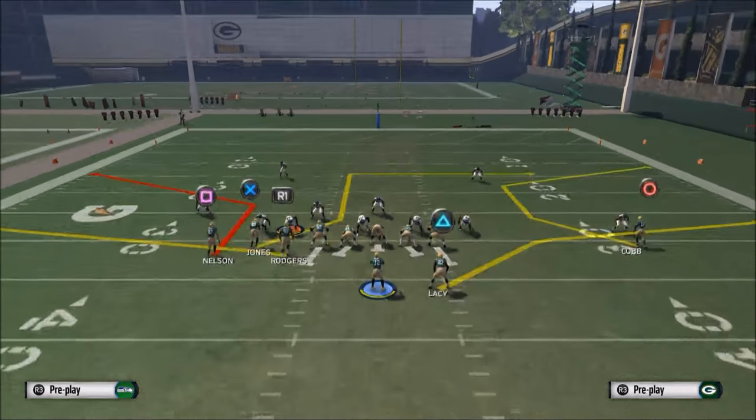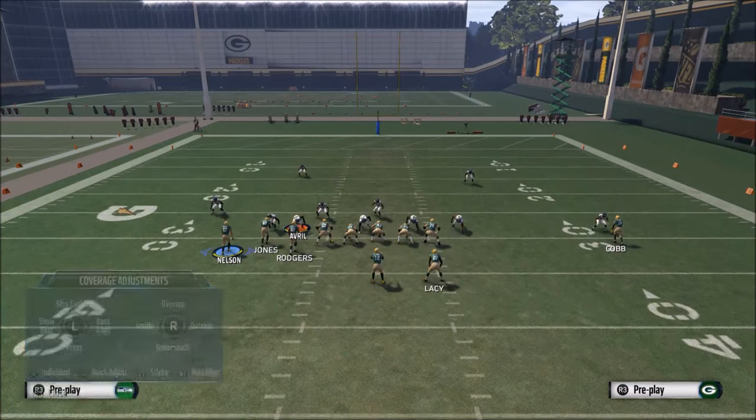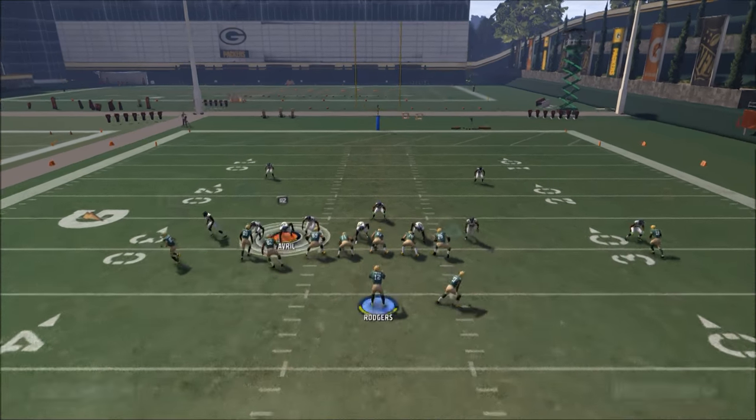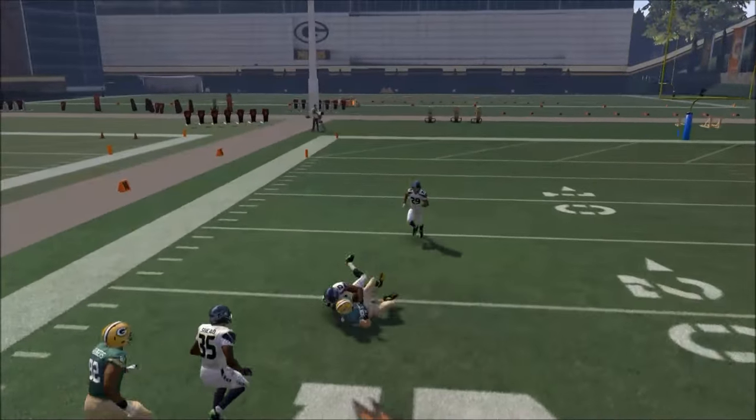Let me show you the corner route — he's going to break to the outside, and what we want to do is get him outside leverage, meaning outside position. Right here, the corner is matched up over top. If we motion Jordy Nelson to the right side of the field, he gains inside position — but we actually want to motion to the left because we want him to have outside position on an outside-breaking pattern. That leverage is going to get him open. Once he cuts — boom — that's how you attack man-to-man.